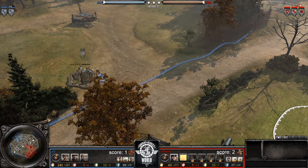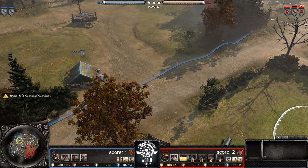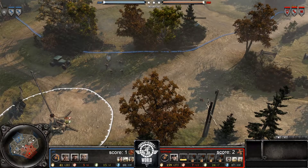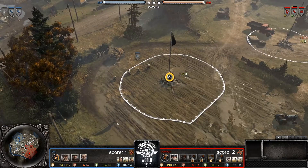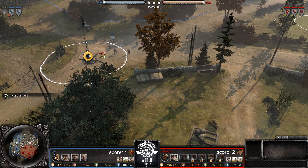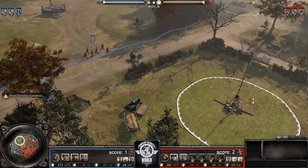Here we are for game four of this series — two to one now. PFC is actually switching off USF, which he played earlier, and now switching over to Soviets. I like that he's kind of adapting. He wasn't pleased with his performance as USF so he's trying to switch it up on Von, throwing him a curveball, not wanting him to continue the download.